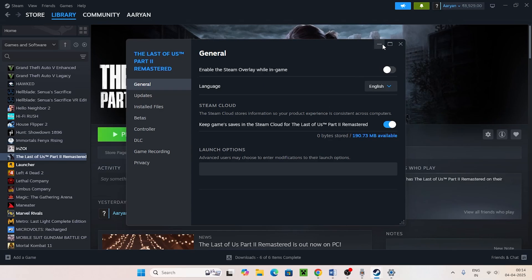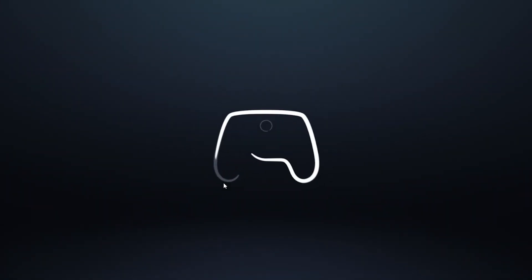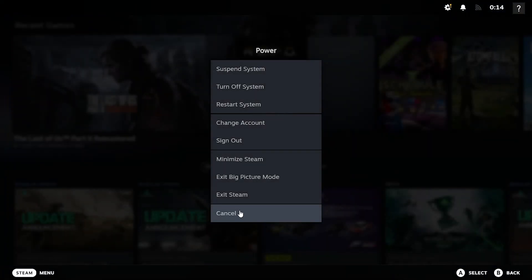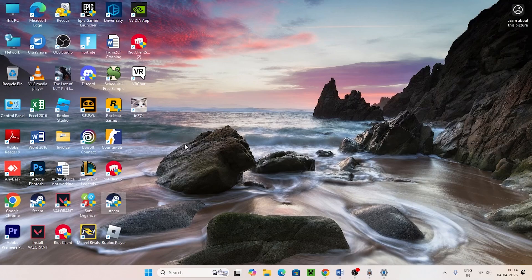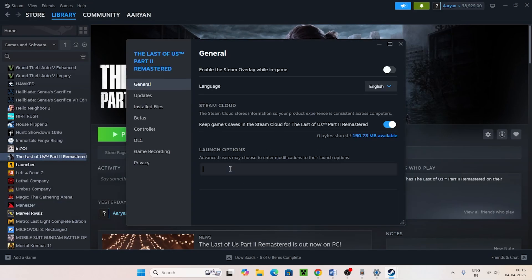Disable the Steam overlay: right-click the game in Steam, go to Properties, and turn off 'Enable the Steam overlay while in-game.' Also close any overlay apps like Discord or GeForce Experience, and any overclocking applications. In Steam, right-click the game, go to Properties, and in the Launch Options field try '-dx11' first. If that doesn't work, try '-dx12', and if still not working, try '-d3d2'.